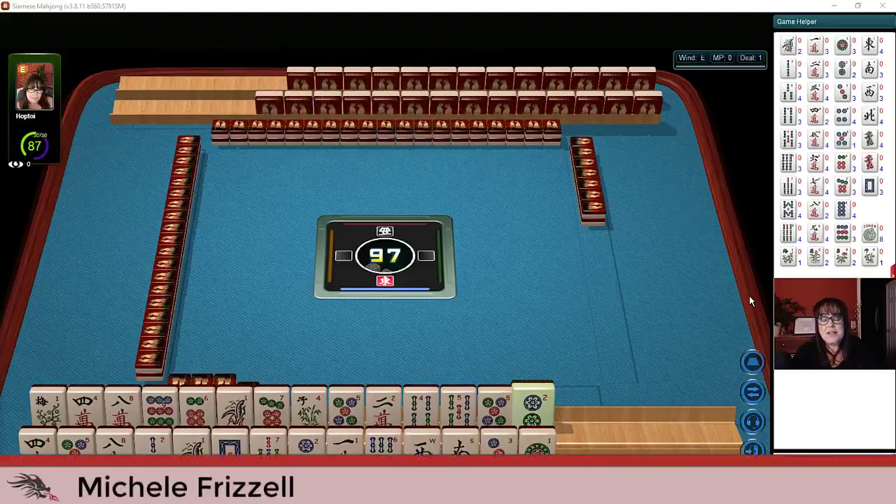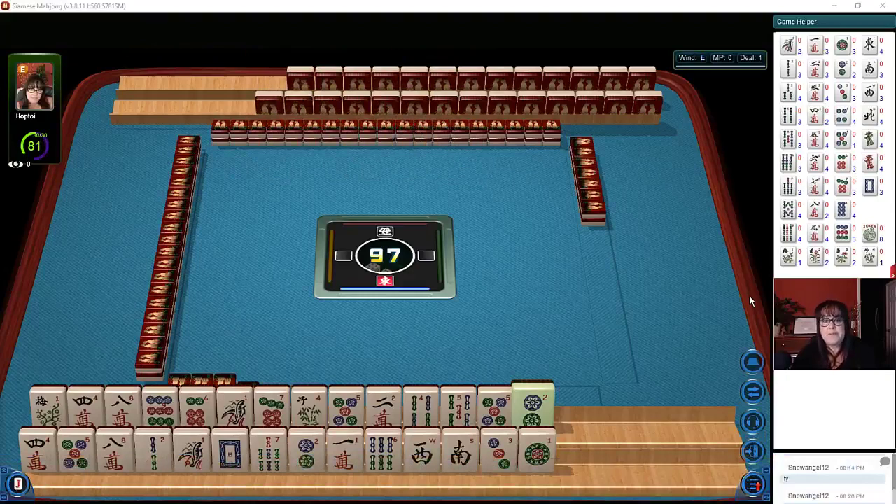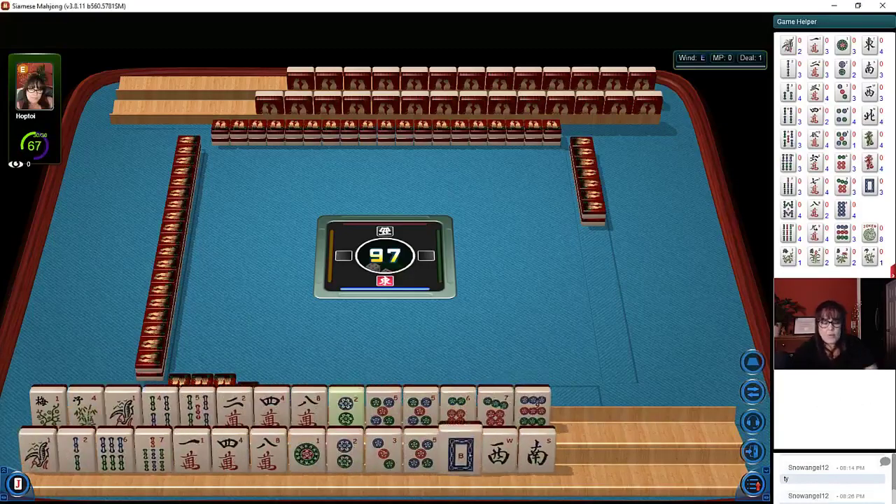In this strategy theory session, we're going to be playing Siamese mahjong — this is when you play two hands at one time with one opponent. If you're new to this version, look for links in the video description below to the rules and a live demonstration video.